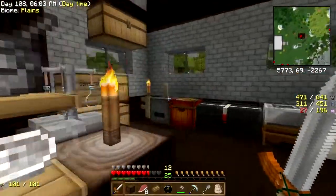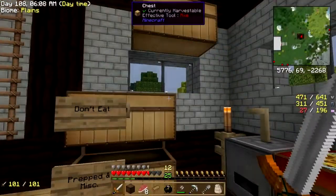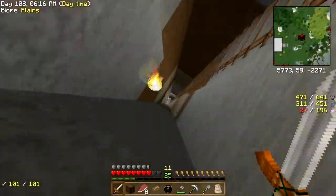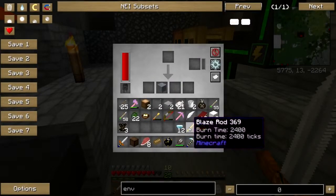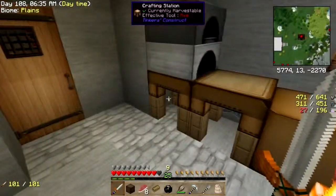I need blaze powder — I have a blaze rod. I found some diamond horse armor and ground that back up into diamonds — works quite well. So I should have enough to make the ender pouch, right?